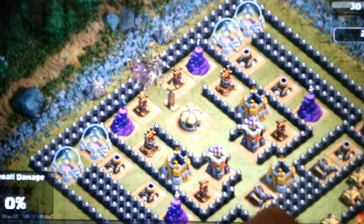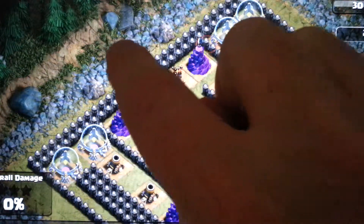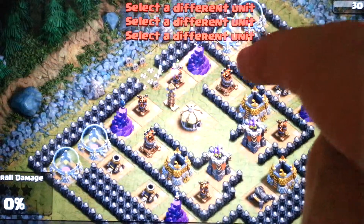We're going to drop three wall breakers there — and we are in! First off, we're just going to send a few goblins in to get rid of the bombs. Great, they totally missed them, so we'll just send one in there, a couple in there.